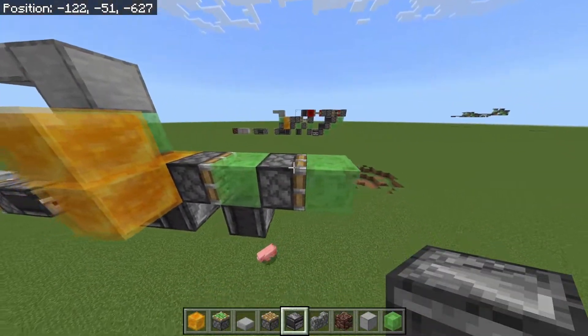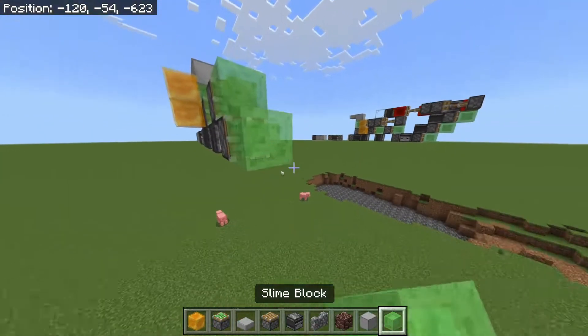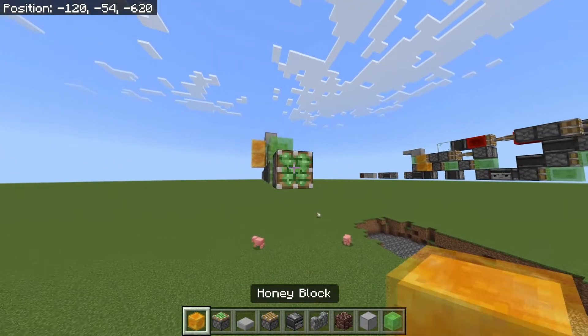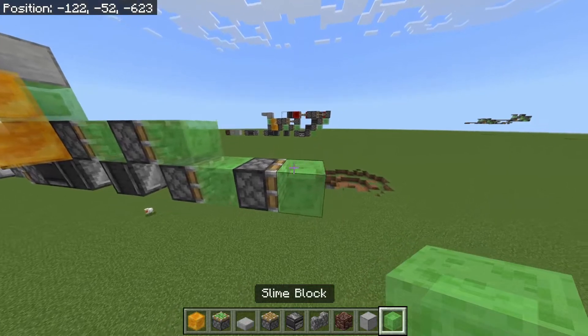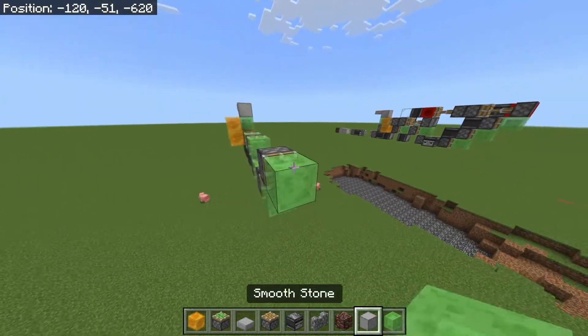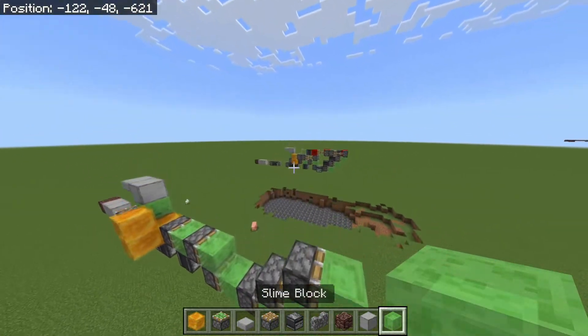Now place a sticky piston here with a slime block on its face, with another sticky piston and a slime block on its face. Then you're going to start going upwards with sticky piston, slime block, sticky piston, slime block, and then you're at the top.